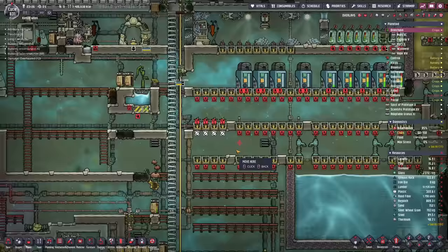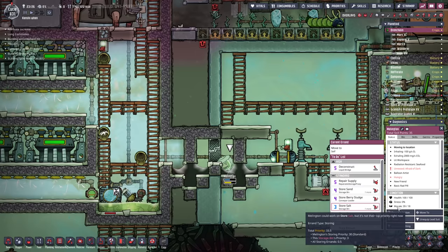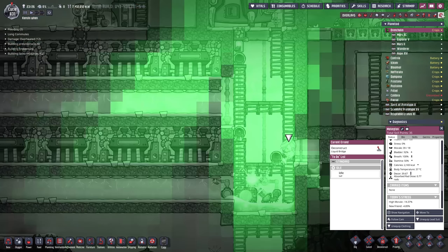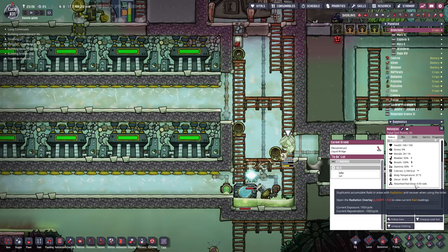We're going to send someone in there to deconstruct it. We need someone who has consumed fish, is very resistant to radiation, and preferably has high construction. Millington would appear to be our worker for this job - construction skill of 16, and radiation resistant because of fish, which gives plus 20% radiation resistance. We'll get them down to the location, let them through for just a split second to do this real quick.